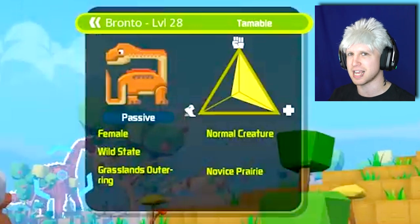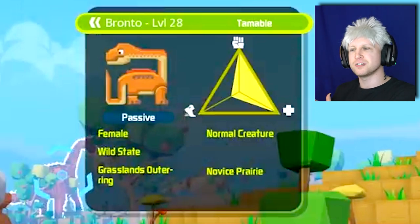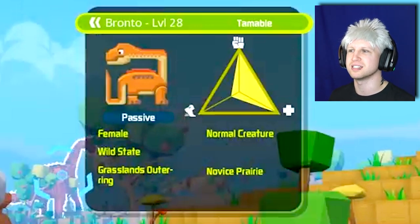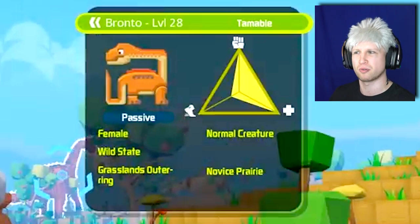It also mentions that it's a passive tame, because tames are going to be broken into two different methods: passive tames, which we'll talk about in a little bit, and then knockout active tames. I like the fact that it shows the different statistics in a nice little triangle bar, showing how the game is going to operate in regards to leveling creatures. Bottom left is movement — so this Bronto is not very fast, but it does have a lot of strength and health. Female, normal creature, wild state, grasslands outer ring is the biome, and novice prairie.